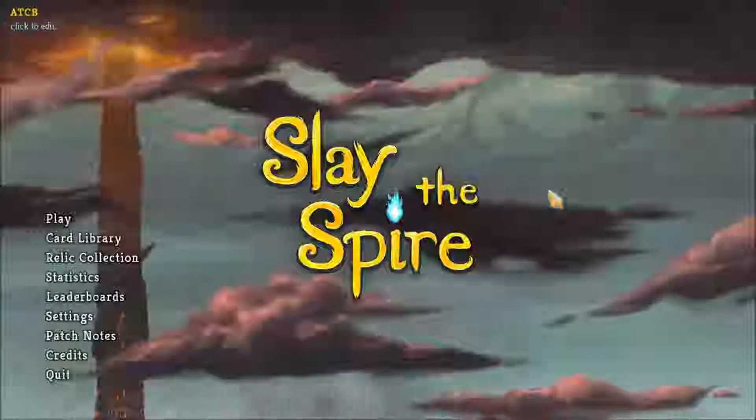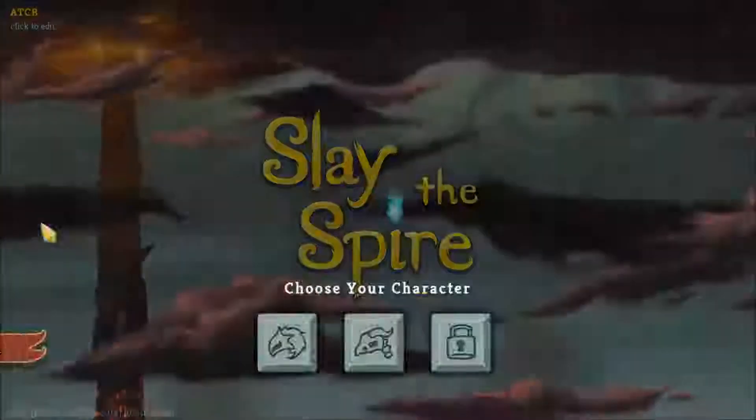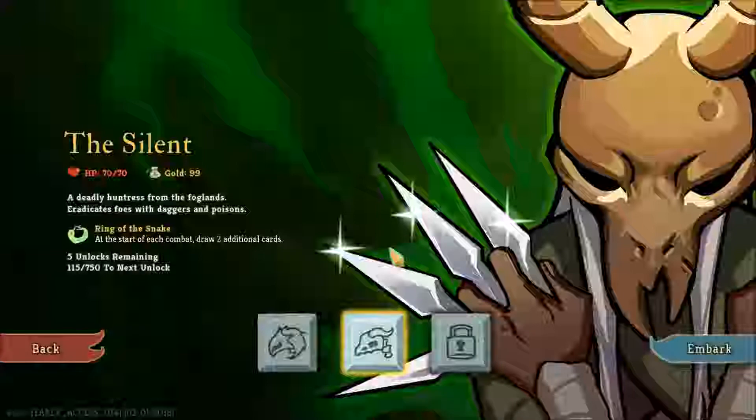Hello, welcome back to ATC Big Gaming. We're going to be playing more Slay the Spire today. We're going to do a run with The Silent, whose name I keep forgetting. The Silent is quite a different character to the Ironclad, different kind of cards. She is more about doing poison damage over time, using Thorns abilities, which similar to Thorns in other games means you damage things when they hit you.